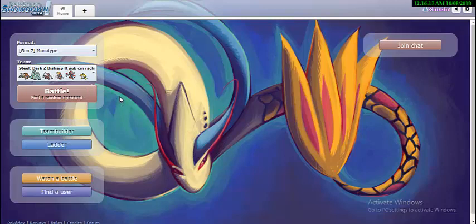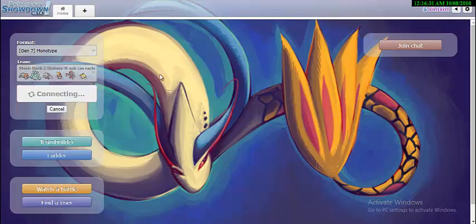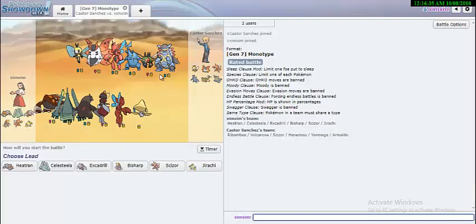His name is Vudum, or Cindy Vudum. Today we will be using the same alt and different teams each round on the ladder, and we'll try to showcase our thought process and what things we need to take care of while battling random opponents. I'll start with my steel team: stealth rock Heatran, choice scarf Excadrill, sub CM Jirachi, and Kommonium Z Bisharp - a fairly standard steel build.